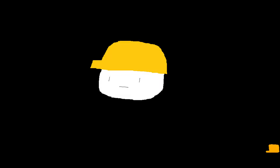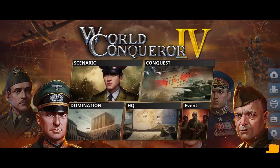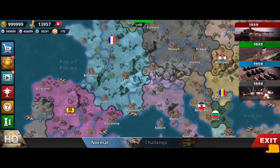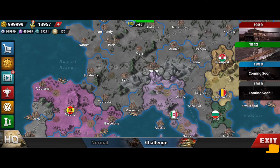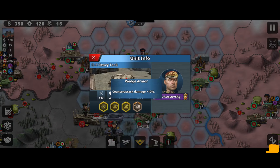Hello folks, it is I. New World Conqueror 4 update has dropped, and I will proceed to go through the important parts of it. Firstly, the 1943 challenge conquest is out. It is much easier to play as allies compared to the 39 conquest.